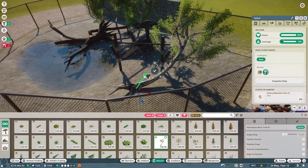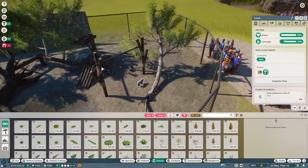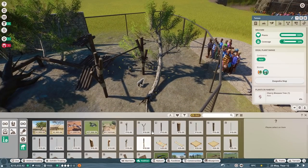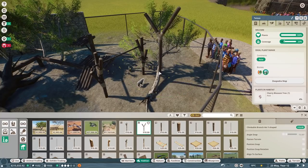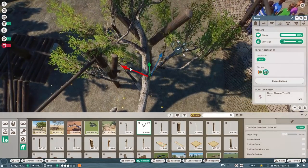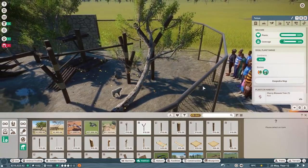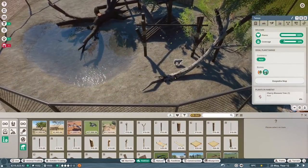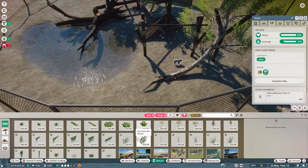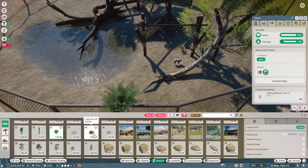Oh, idea! We can make this tree falling like this and then take a Y-piece climbing log and make it look like the zoo propped it up - like it fell over but they were like 'no the monkeys love it, we don't want to remove the tree, let's just prop it up with a beam.' Let's put this kind of here to hold the tree up. There we go, beautiful! Perfect.